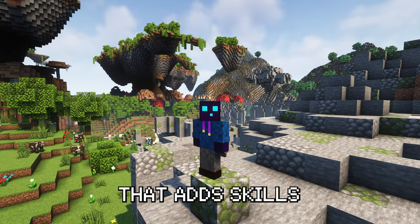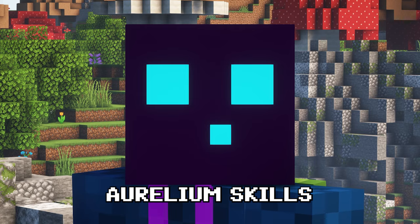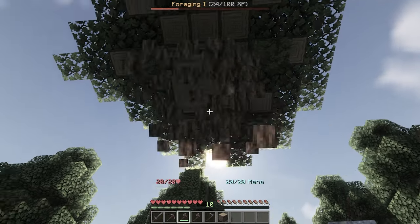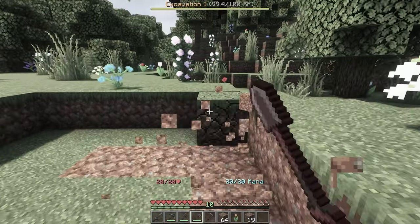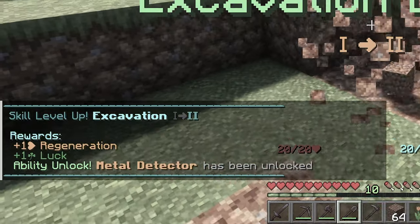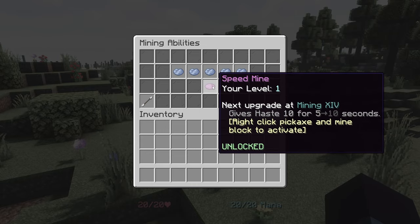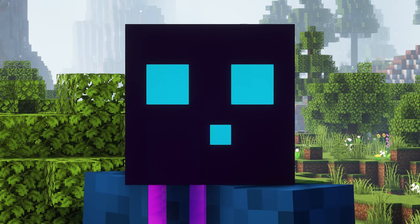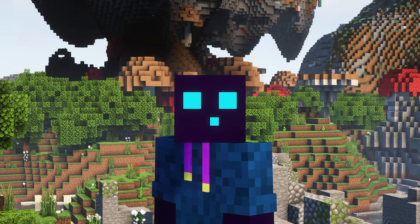In this video, I'm going to show you a plugin that adds skills to your Minecraft server. It is called Aurelium Skills. It will allow you to gain XP by doing certain tasks in your server. When you earn enough XP, you will eventually level up, making you better at doing those specific tasks. Eventually, you will also unlock abilities, which you can activate by the use of mana, something brand new that Aurelium Skills adds.